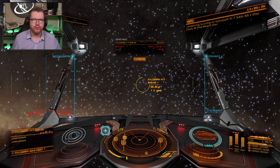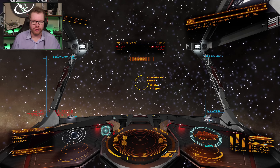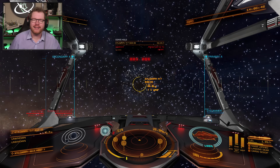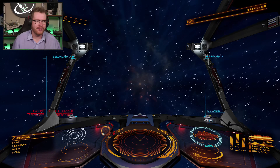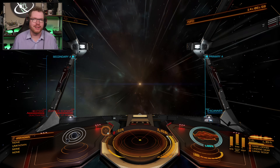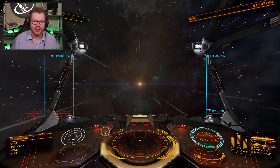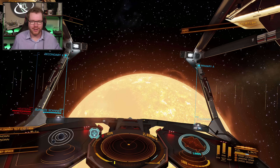I'm usually trying to avoid using neutron stars — I have that disabled so you don't try to use neutron boosts — simply because the destination is just there to make sure I have something to go towards. I don't necessarily need to get there fast. I'm more interested in locating cool systems, good-looking planets, or finding something interesting that I can get my name on. For me, it's more the journey than the actual destination.